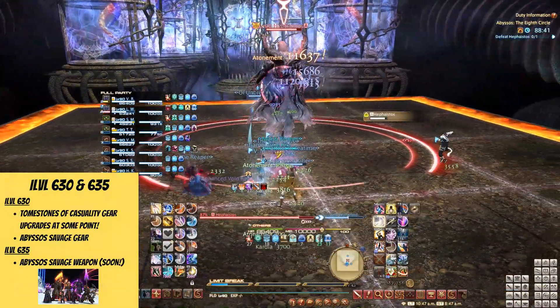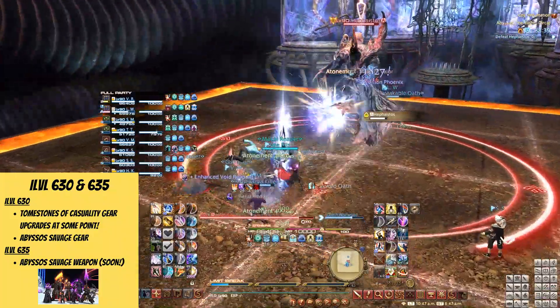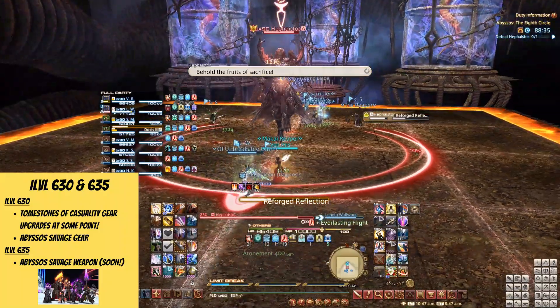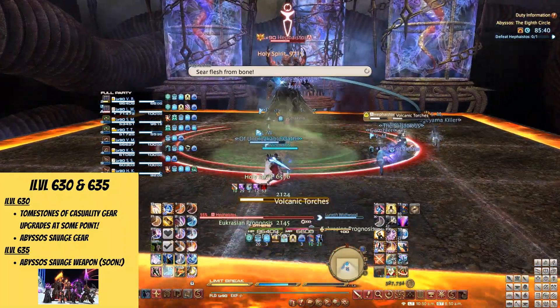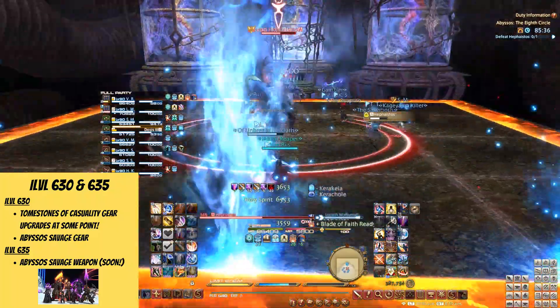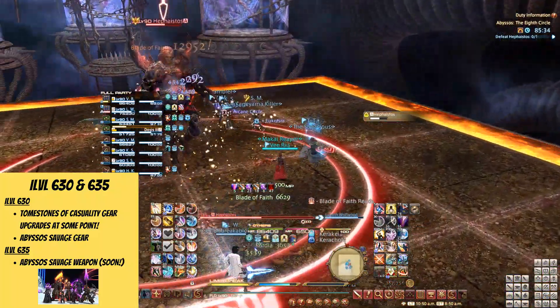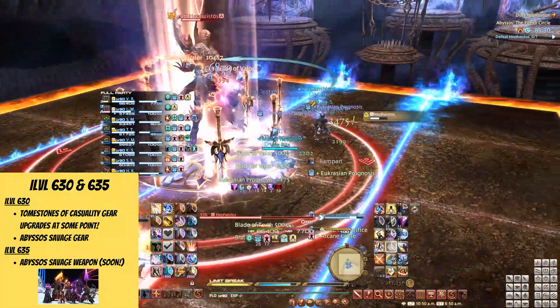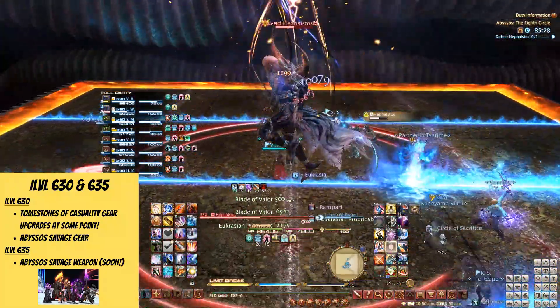This is currently the best weapon you will be able to receive, not counting Savage. My guess is that we're at some point going to have a way to upgrade this gear to i-level 630, so hold on to it even if you choose to wear something else. When it comes to Abyssos Savage, we don't have a lot of info yet, but the gear should be sitting at 630 and the weapon would be at i-level 635. The token exchange is the same as before, and you can only roll on one item per clear, so choose wisely.